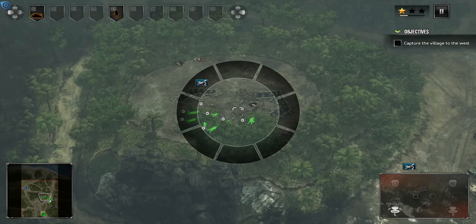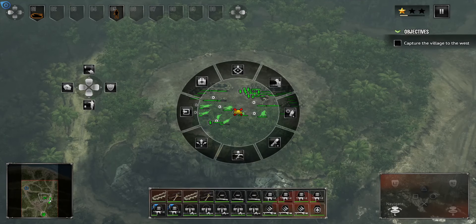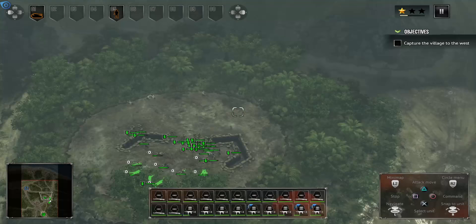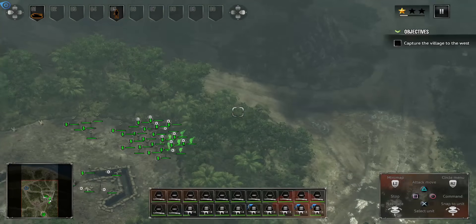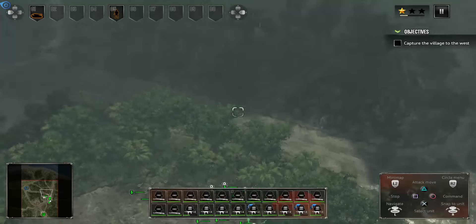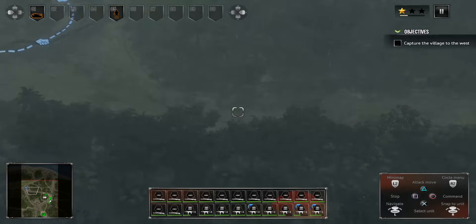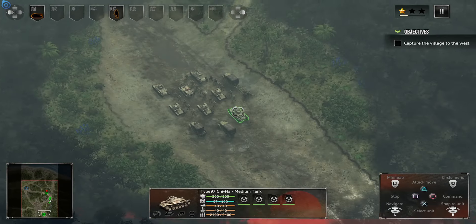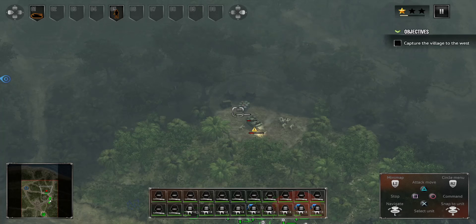We got a couple of ground attacks available. We're going to basically unload all and pick up the two machine guns. We're going to use our infantry — have them stand up to clear out as much as possible. The next objective is to take out this position, but there's a lot going on. We've also got some reinforcements.